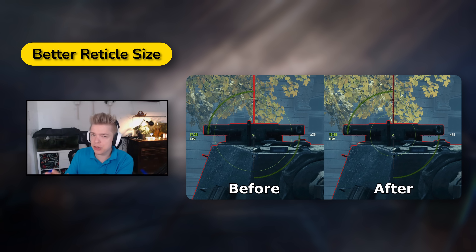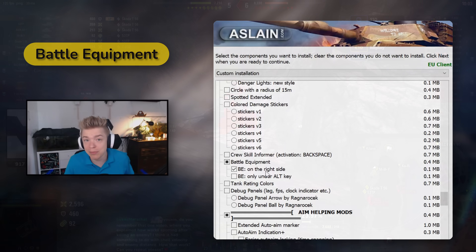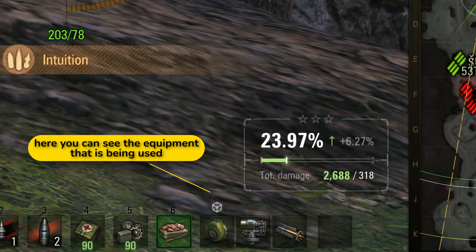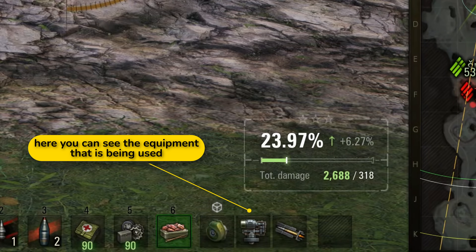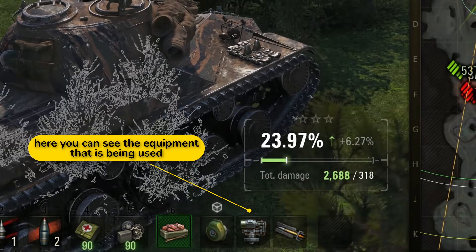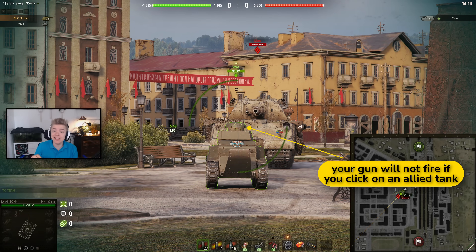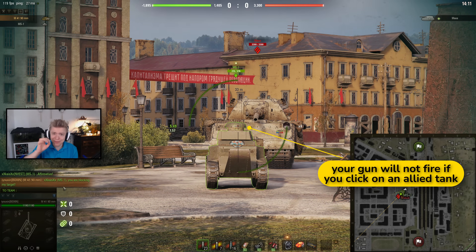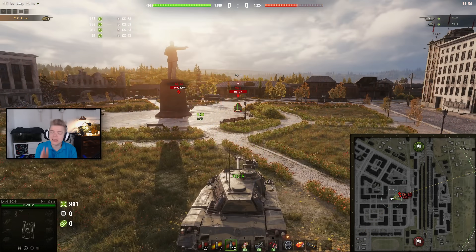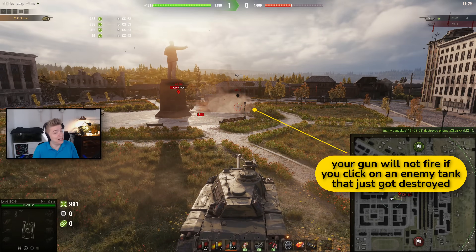If you are interested in the original post with more information, there's a link to the Reddit page in the description. The third mod saved me a lot of time as a streamer — displaying my equipment on the screen automatically answered thousands of questions. I also like that while watching other people's replays, you can see what loadout they have. Fourth is Safeshot, a must-have mod that stops you from firing at teammates who went in front of you, or at tanks that were killed just milliseconds before you click the button. This mod saves not only your shot, but also your nerves.